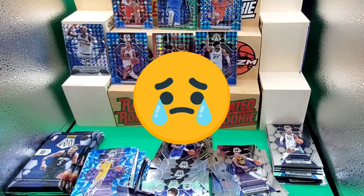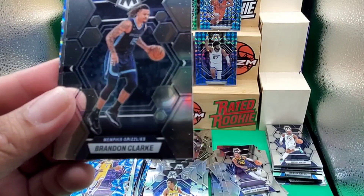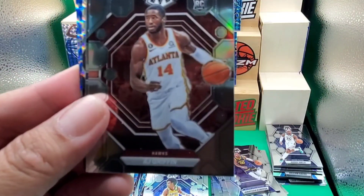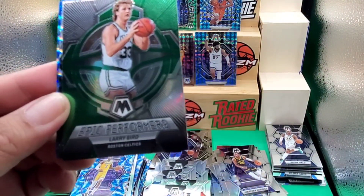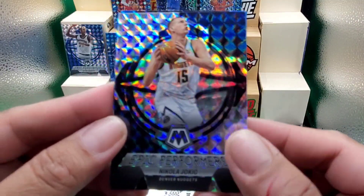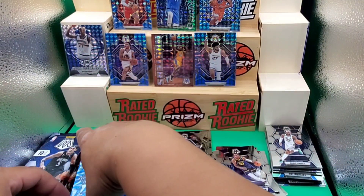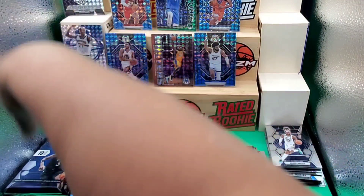Wow, thank you so much for giving me all these players that I really wanted! Killian Hayes, Max Strus, Brandon Clarke, Russell Westbrook, AJ Griffin, Kenneth Lofton, Epic Performers of Larry Bird, Epic Performers of Nikola Jokic — good-looking card. Nikola Vucevic — is this a rookie? Nope. Trae Young on the Reactive Blue. We got two Epic Performers, and one is the MVP — put it on the pedestal!